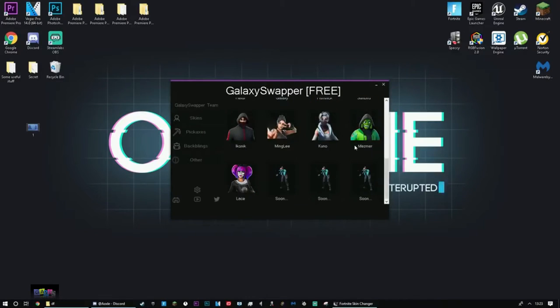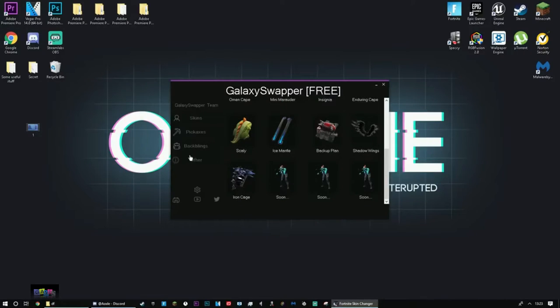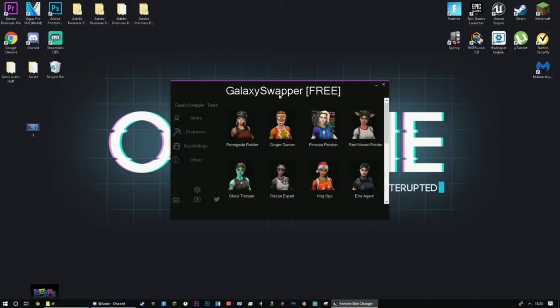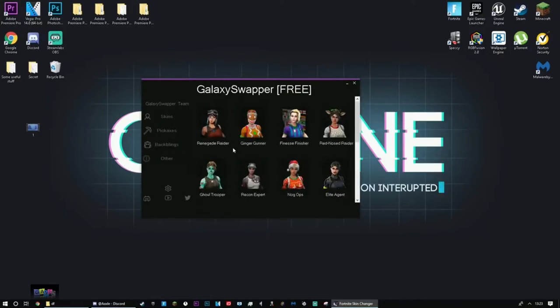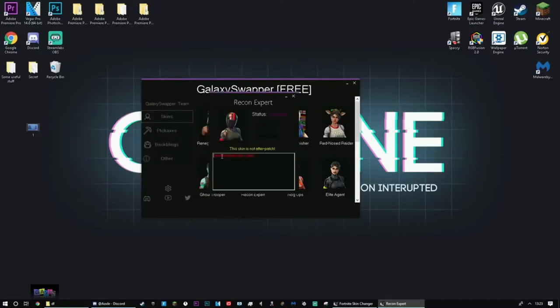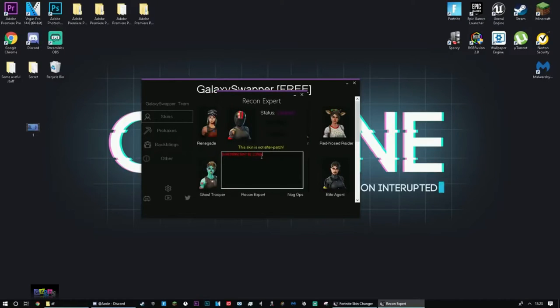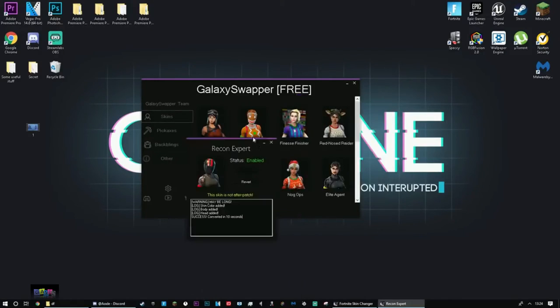This is basically the old version but it's been updated, so things still work — you've got the OG lobby and everything. I'm going to prove this still works. For this video I'll do the Recon Expert: press Convert, it'll load up. It says the warning may be long, but it starts activating and converting the skin files. There we go — success! Converted in about 10 seconds. This skin will now be remapped to the Recon Expert.